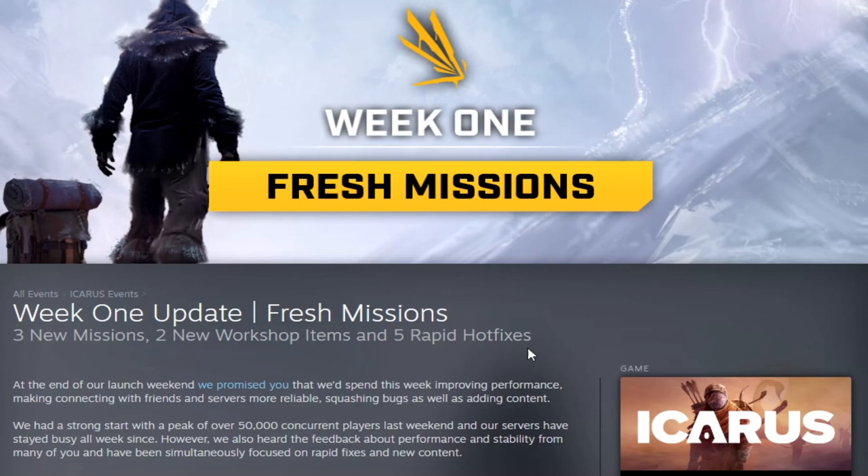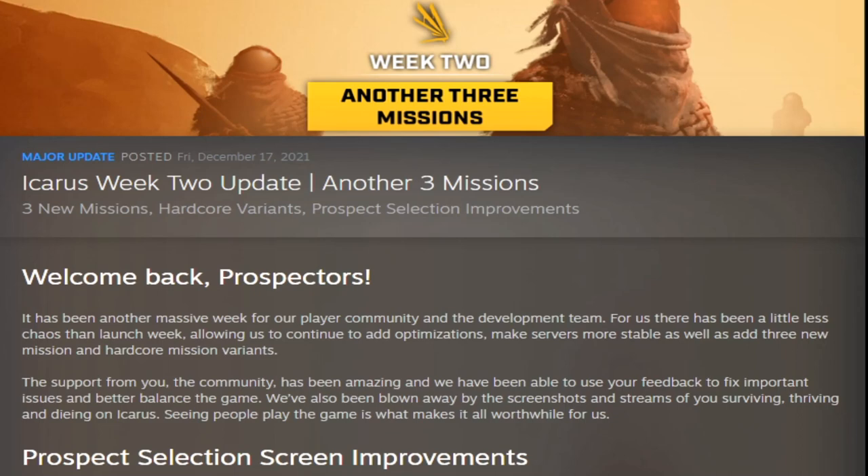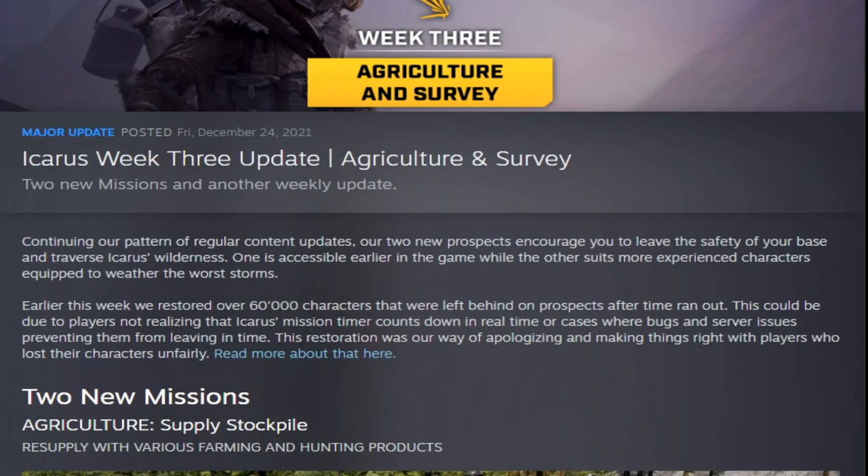In week one they had three new missions, two new workshop items, and five rapid hot fixes to address issues when the game first came out. Week two added another three missions, a hardcore variance of the missions, and prospect selection improvements. Then for Christmas they restored all abandoned characters.